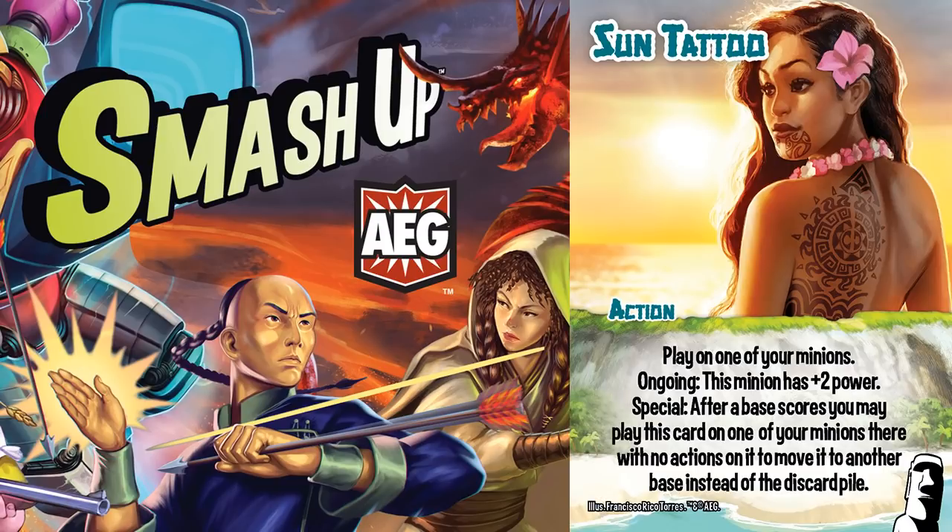Sun Tattoo is definitely one of two critical cards of the Polynesian Voyagers deck, as it allows you to send your lone powerful minion into a base with other minions. It is best combined with Unity of the Tribes to get all of your payoff at once. It's risky, but it does work, and it doesn't need excessive bases in order to make that happen. Are you excited for this card? Let me know in the comments. That's it for this week. Thanks for watching. Be sure to like and subscribe. Let's shut it down.